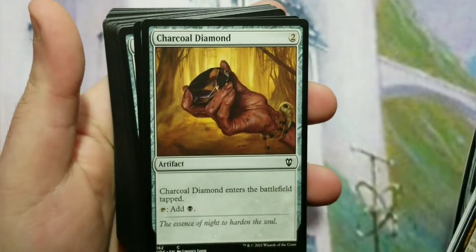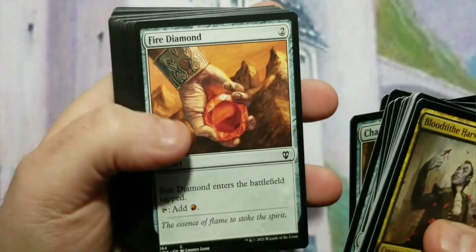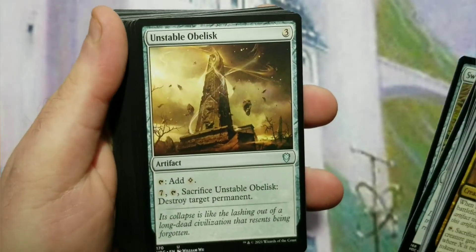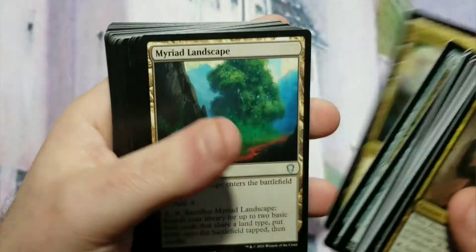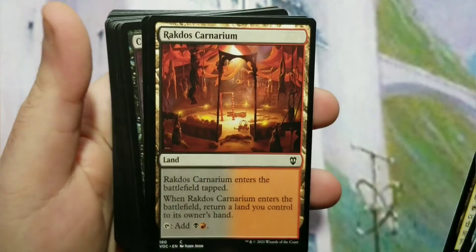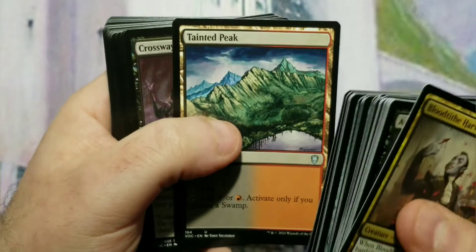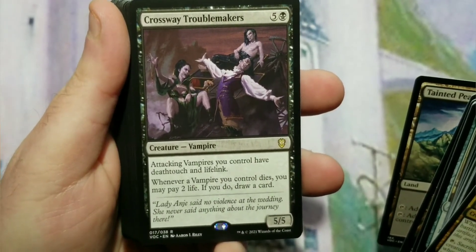Vandalblast is a nice addition. Rakdos Charm, Stromkirk Captain — one of the lords. Arcane Signet like in all of them, Charcoal Diamond which is crap, Commander Sphere, Fire Diamond — more crap — Rakdos Signet. All the mana rocks. Sol Ring, Swiftfoot Boots for commander protection, Unstable Obelisk, Command Tower, Myriad Landscape, Path of Ancestry, and the Rakdos Carnarium — that's a great addition. Crossway Troublemakers as well.